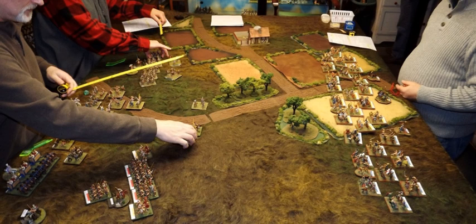Miniature wargames are played either at the skirmish level or the tactical level. At the skirmish level, the player controls his warriors individually, whereas in a tactical level game he controls groups of warriors. Typically the model warriors are mounted in groups on the same base. Miniature wargames are not played at the strategic or operational level because at that level the models would become imperceptibly tiny, and a model of a battlefield would be impossible.